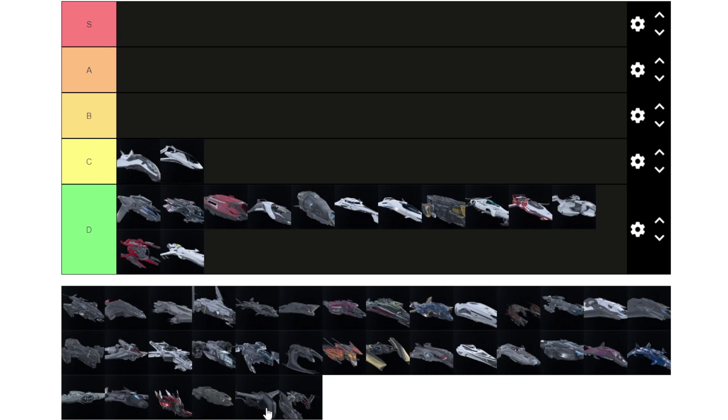Moving into C tier: the Prowler has really seen better days. It flies really badly now — it feels like it flies like a Redeemer, which is not great. It looks amazing, especially landed, but that's why it's in C tier. It used to be really good.